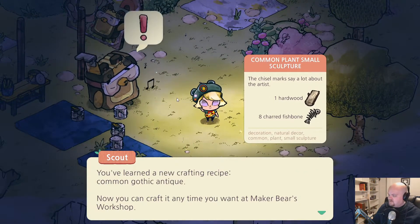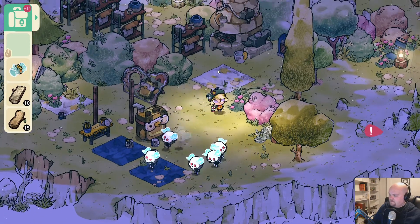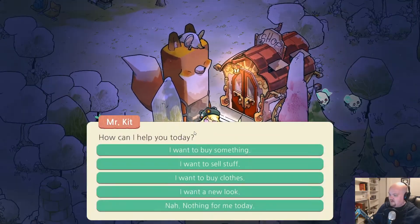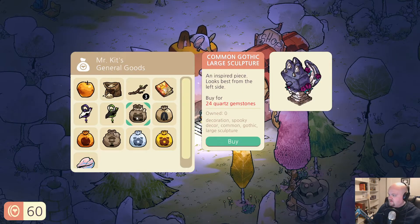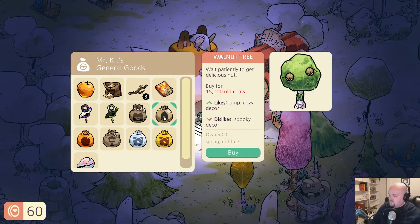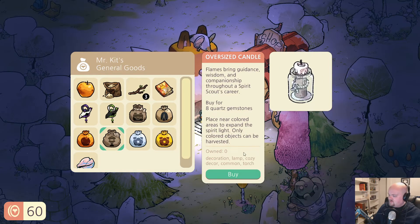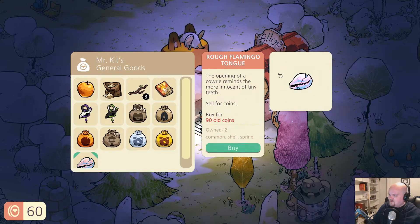Common gothic antique — iron ingots and charred fish bones. He's whistling, he gets it. He's like Mr. Fox here. How can I help you today? I want to buy something — common gothic large statue. Whoa, a walnut tree for 15 thou? Gosh, everything's so expensive. I can't buy any of this stuff.